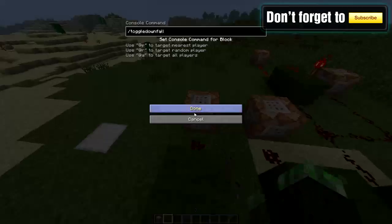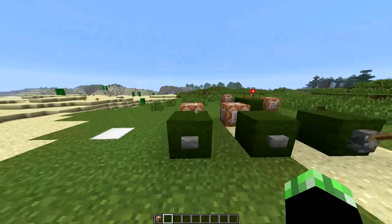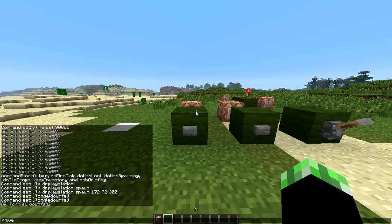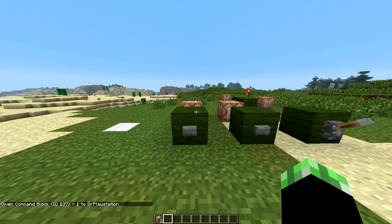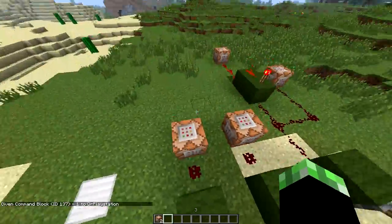Command blocks are one of those things where there is no crafting recipe — there's no actual way of getting it in the real game aside from doing slash give 137. That's the code: 137. So slash give DrPlayStation 137, and then one, and it'll give me one more of these command blocks. That's the only way to get it.